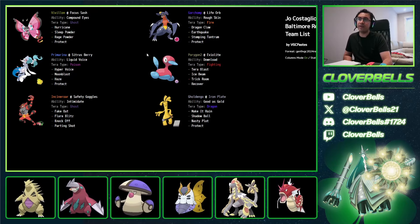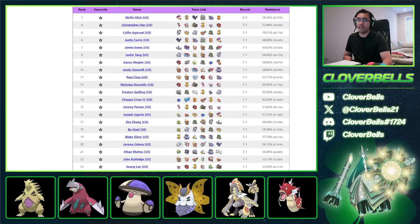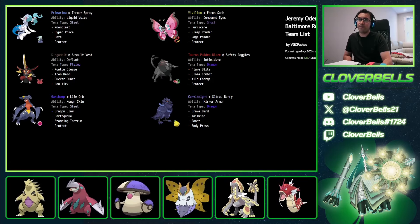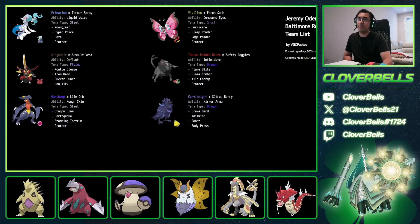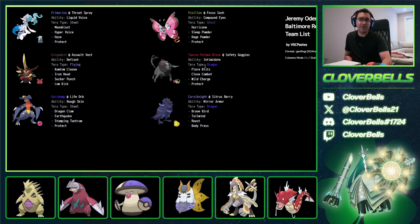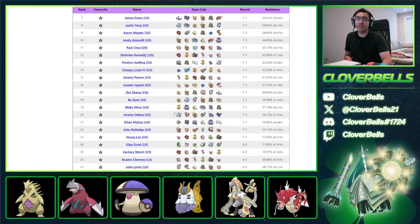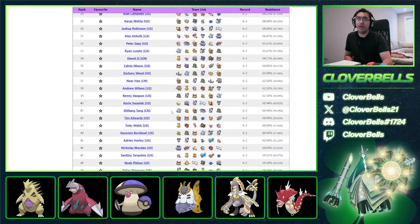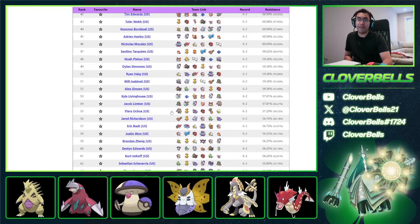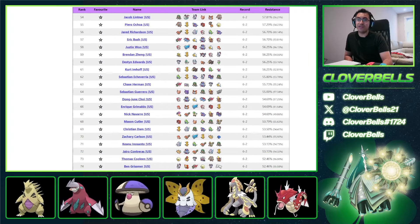Vivillon is getting a couple of results here, which is quite interesting. There was another Vivillon on another team — same idea: Hurricane, Sleep Powder, Rage Powder, Compound Eyes, similar idea with Garchomp, the Double Steel idea with Corviknight and King Gambit, plus Palafin Fire-type Tauros Paldea. Vivillon getting results is quite interesting, and it's pretty cool to see a Bug-type doing this well. There was actually another Bug-type we'll talk about in a second.